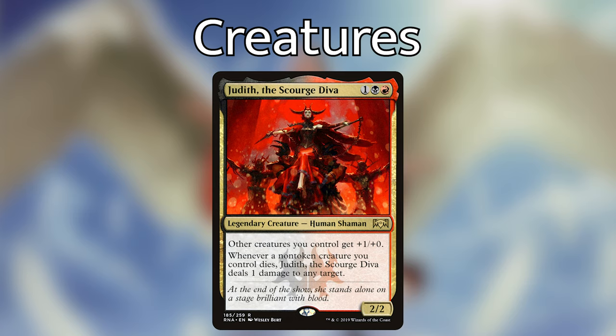I also have Sunforger — an equipment for three mana. Equipped creature gets +4/+0, and for one red and one white, unattach Sunforger, search your library for a red or white instant card with converted mana cost four or less, cast it without paying its mana cost, then shuffle your library. Equip cost is three. The reason I love Sunforger is it can fetch our removal spells from the library at instant speed — D-Sparks, Terminates, Utter Ends — the more instant removal you have, the better this gets.